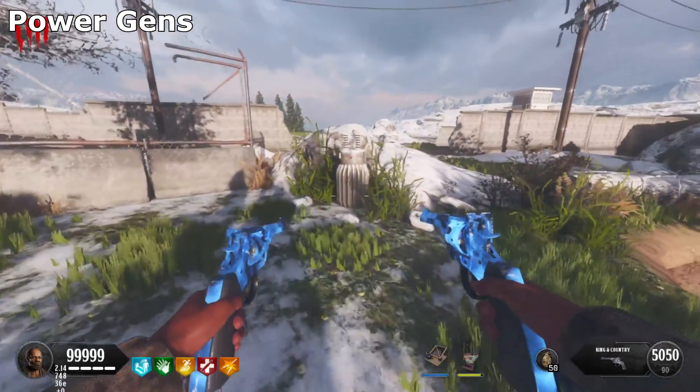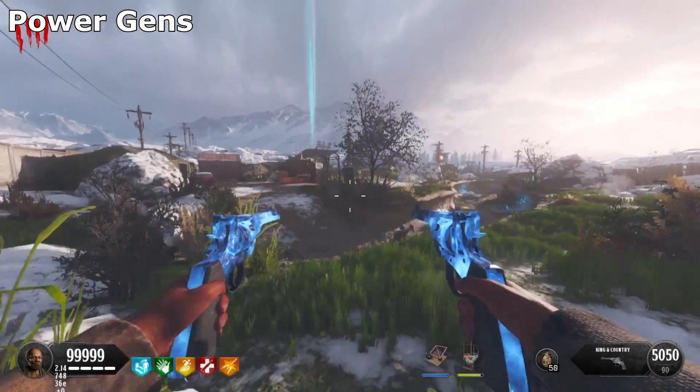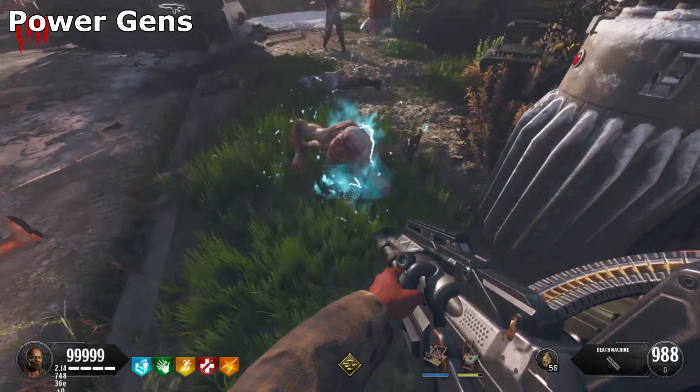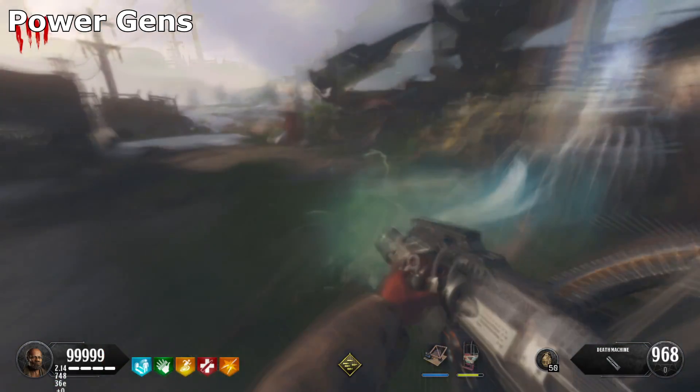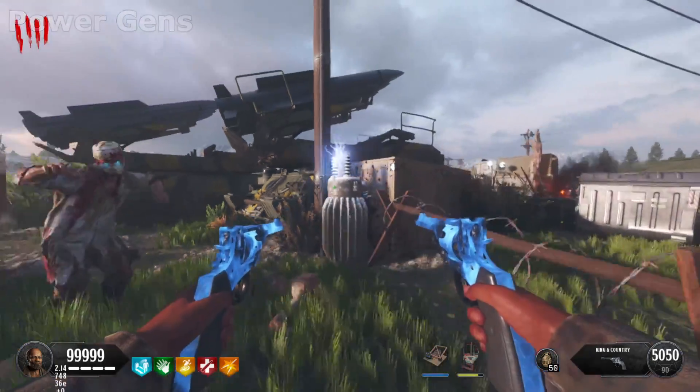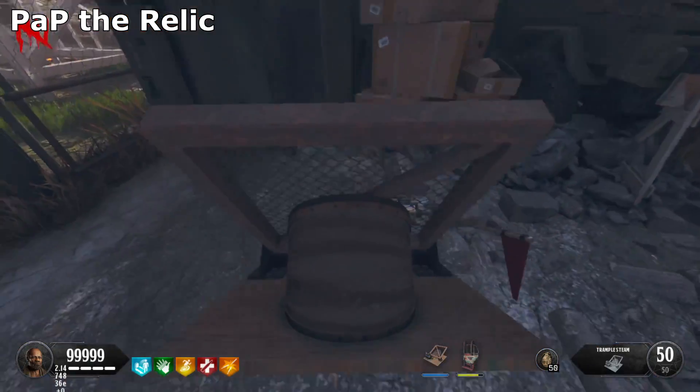Next we're going to focus on the power generators. There will be three generators around the map — here's the first one, here's the second one next to Double Tap, and then the third and final one will be right next to Juggernog. With these power generators, you will need to kill a Nova Crawler next to them and it will charge them up, as you can see on screen right now.